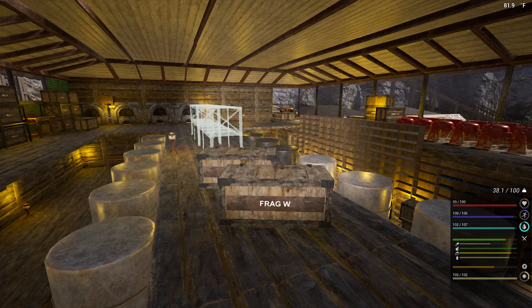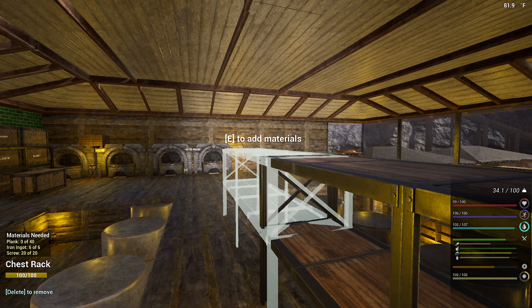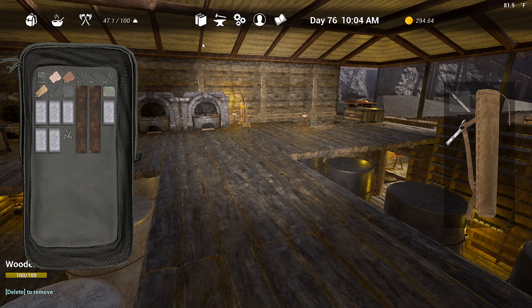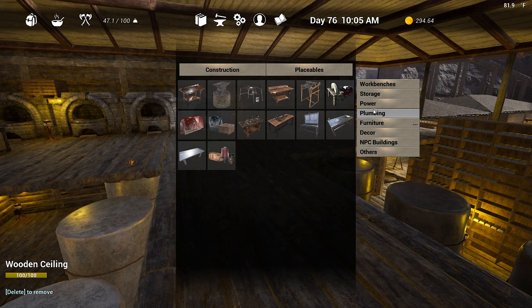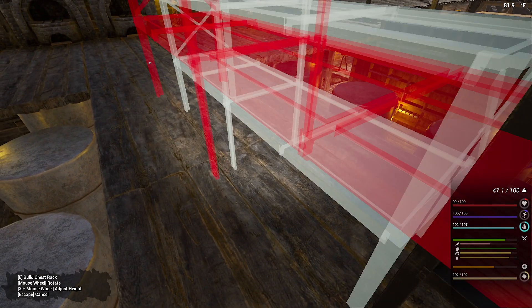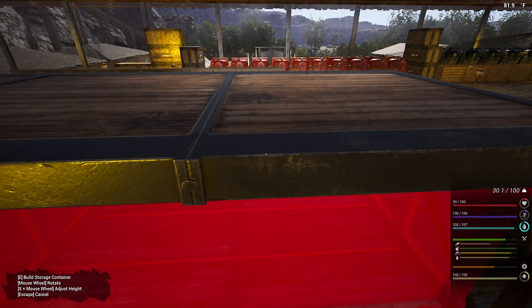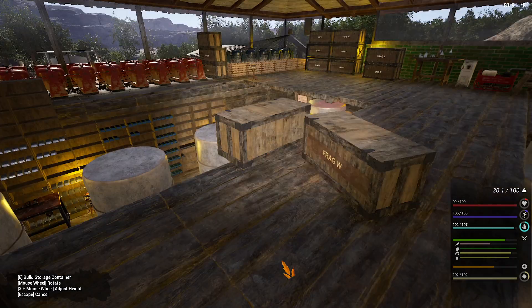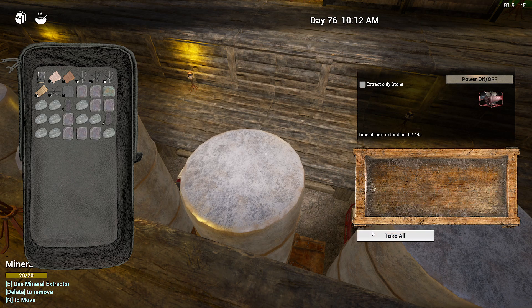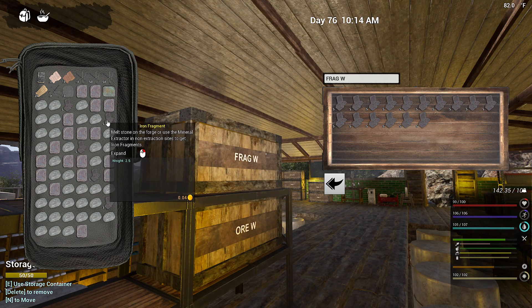I'll have to put up some storage containers too. They got a little crossover — we don't want that. Explosive storage. That's a little bit better. A couple more of those and we'll be in business. We're definitely going to want another one. Placeable storage.